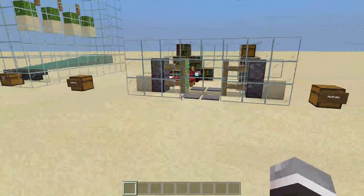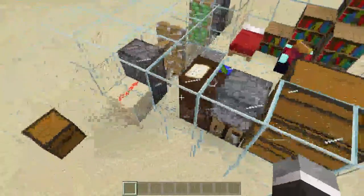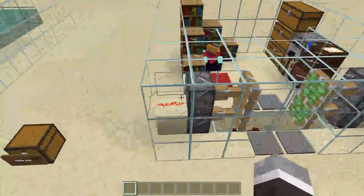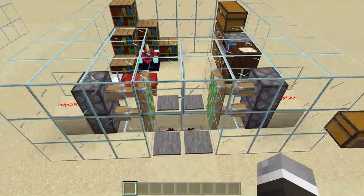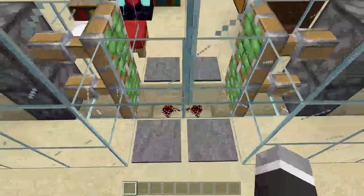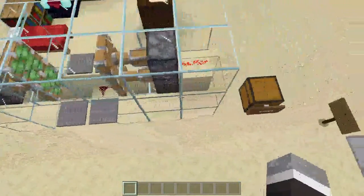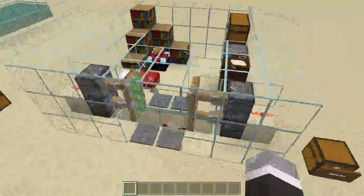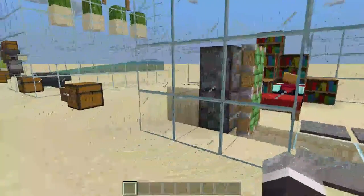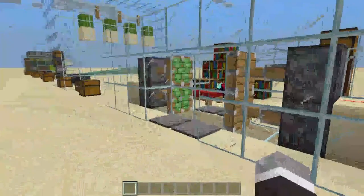Alright, now the first build that I'm going to be showcasing in here is a very simple 2x2 redstone piston door. Now this is from the old days of Minecraft, so I figured it would be fairly honorable to keep it in the simplest redstone contraptions over time. And it's actually really simple — it's just a little bit of redstone, a torch, a little bit of redstone over there, and it works.